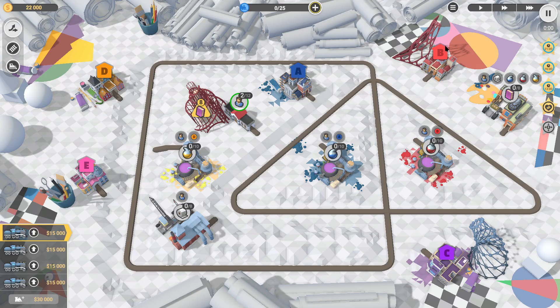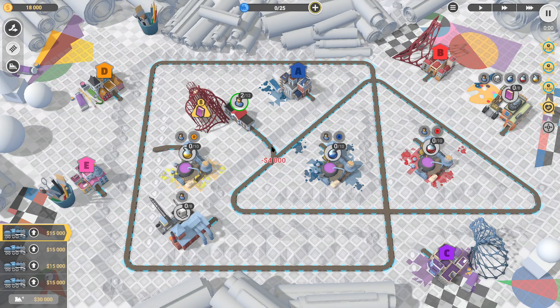This is another one where we've got a combination of letters and also a job. Our job is to make eight books — eight books require three dyes, paper, and people. Our dyes require A, B, and D. So the first thing we want is this station connected so we can send people there.